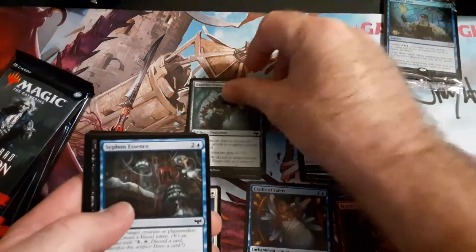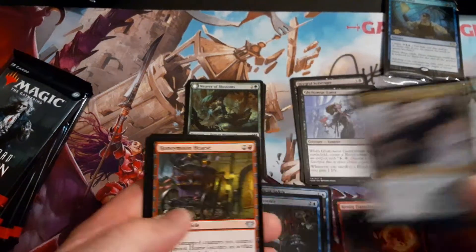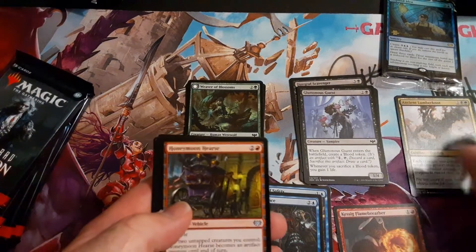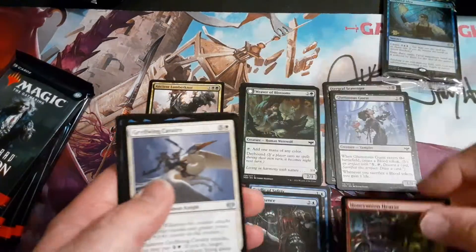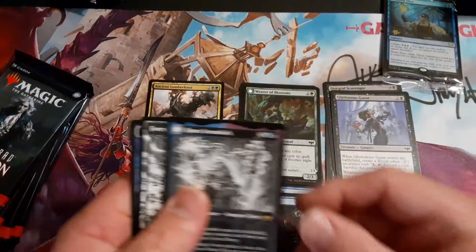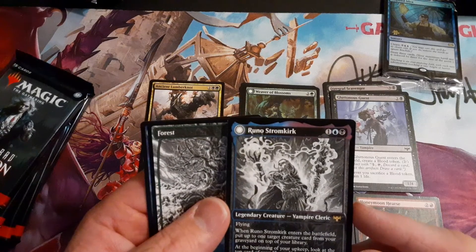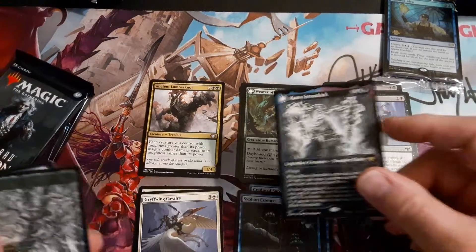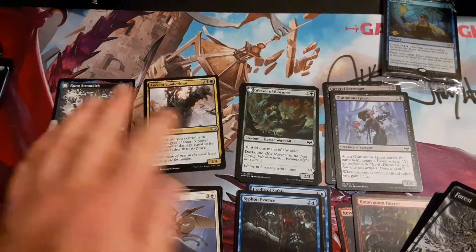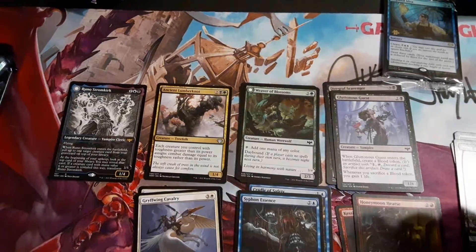Let's see what we have — red, blue, white, black, green, black. Going to go through this quickly. That's a werewolf, that's a double spell, tree folk — I like this. Red, white, and look at that — Storm Kick, legendary creature, flying, enters the battlefield. That's pretty cool, so we'll put that in the pile. We normally keep our rares separate.